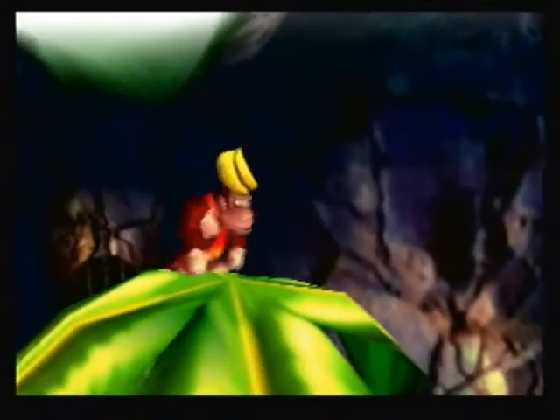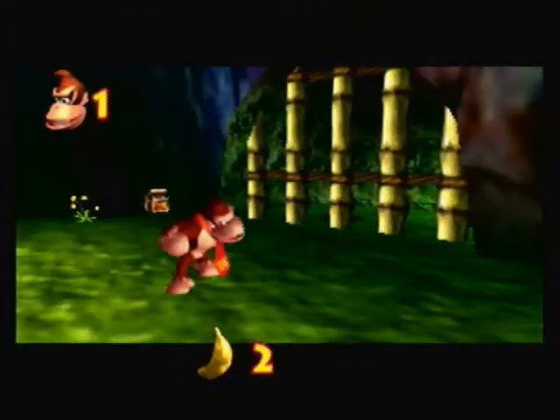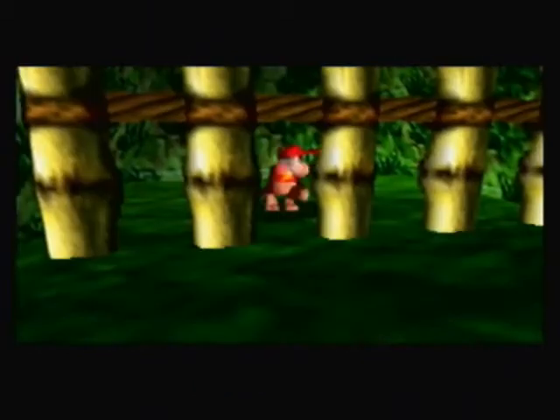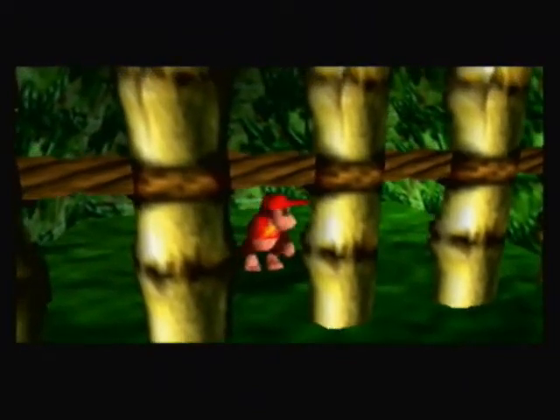There are bananas for DK right here. It is easy to miss bananas in this level, but the majority that you'll probably miss are at the top of the trees. Get your first golden banana right here — it's the second simplest banana in the game. Diddy Kong is telling me there are three coconut gun switches you need to hit in order to release him.